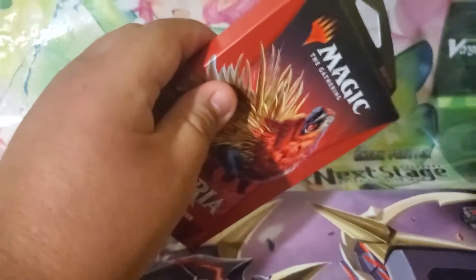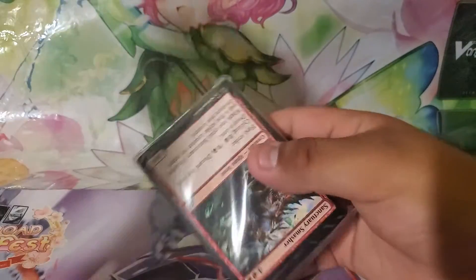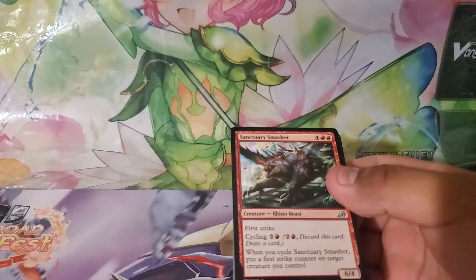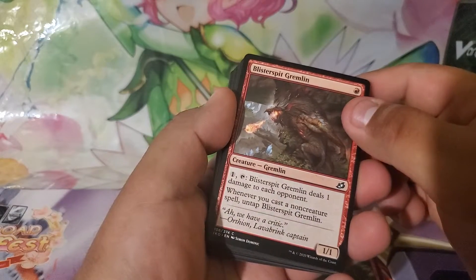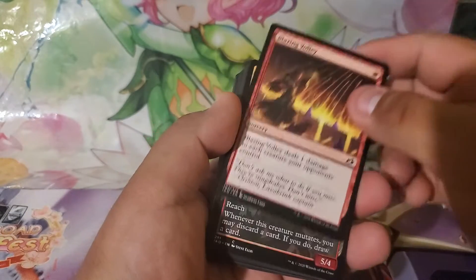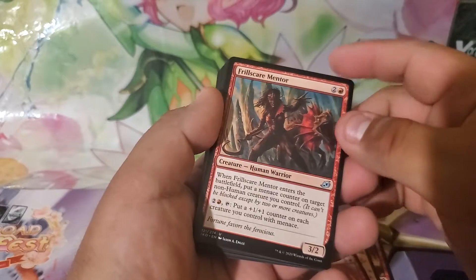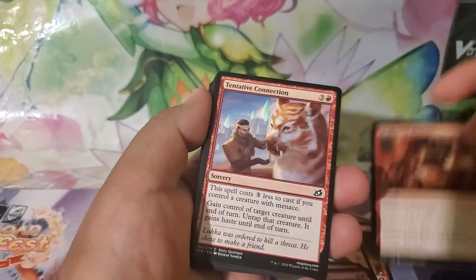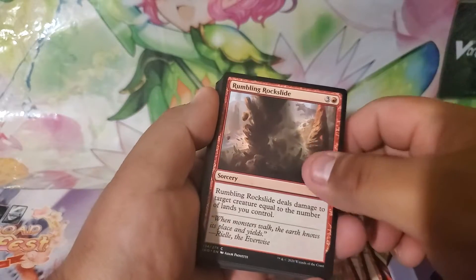Last one — it's red-themed. So as you can see we have Sanctuary Smasher as our front card. Sanctuary Smasher of course, Blisterspit Gremlin, Blazing Volley, Cloud Piercer, Spell Eater Wolverine, Fillskill Mentor, Momentum Rumbler, Hidden Reflexes, Tentative Connection, Blitz of the Thunder Raptor, Rumbling Rockslide.